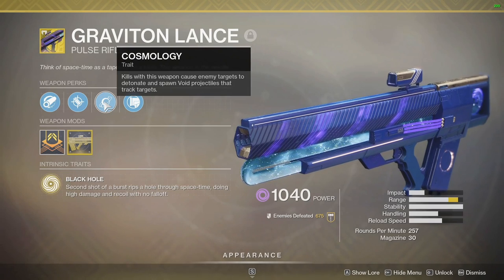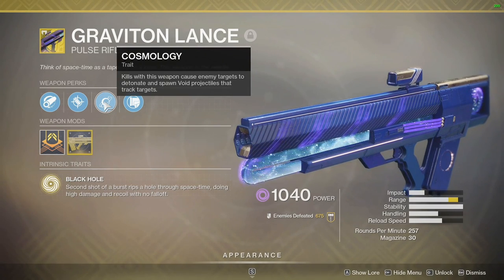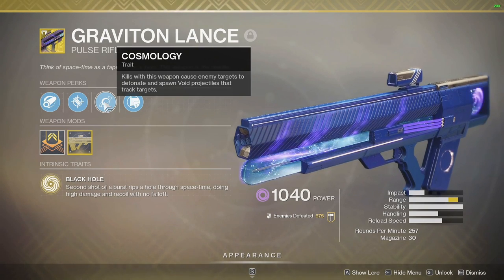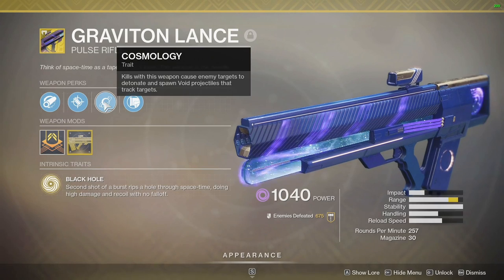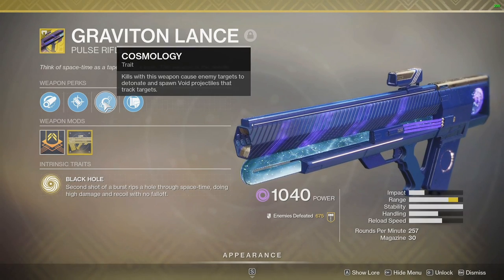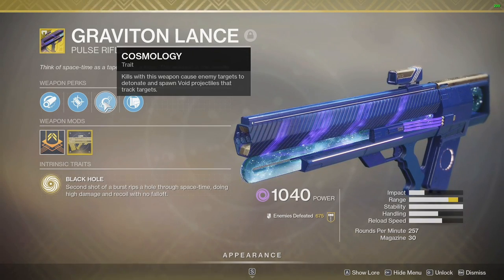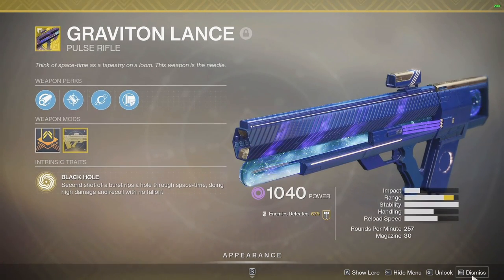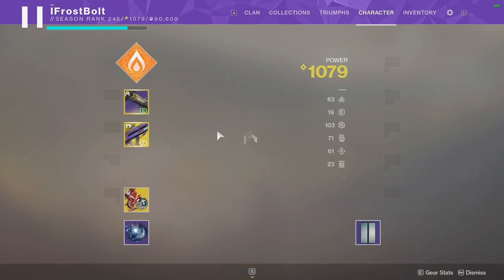Cosmology allows you to clean up opponents a little bit easier. Now if you take that into Momentum Control, they die to the little explosions and it's super satisfying. Highly recommend you take this weapon out in that mode. But even in regular Crucible, which is where you're going to see the gameplay right now after this intro - it slays. But I think a big part of the reason was because of the loadout I put together.